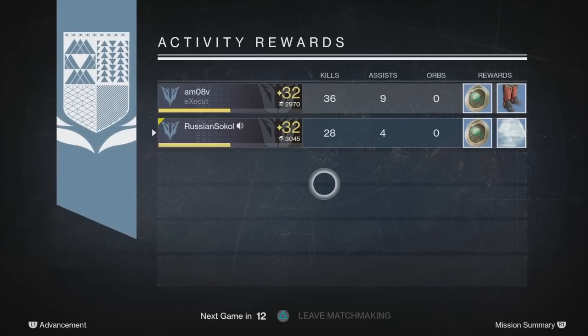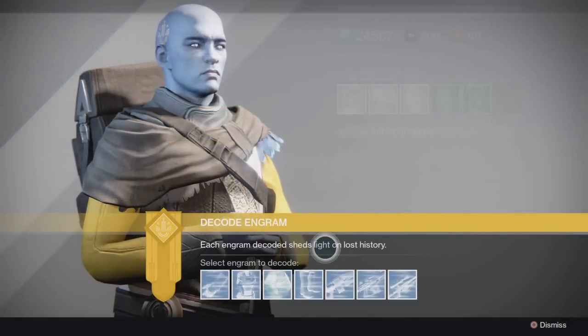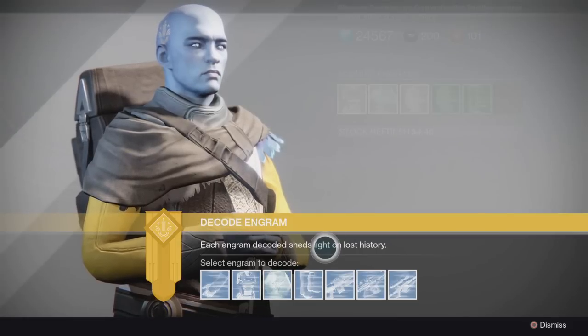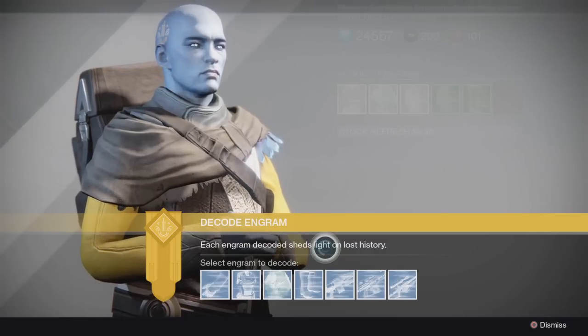Alright guys, just finished 10 strikes — you've seen the rewards, they're pretty bad. I don't know, maybe I was just unlucky, but definitely no legendary engrams, no exotics — which is really hard to get — but most importantly no ships, and no new rare House of Wolves weapons or anything like that.